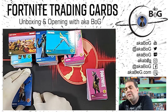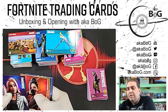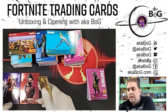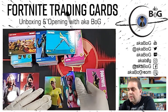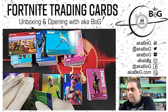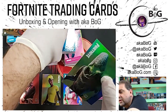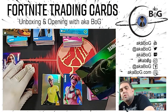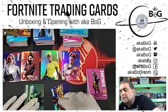We bought 12 value packs, and in those 12 value packs we ended up getting two optichromes — number 28 and number 143 — so an epic and an uncommon. And then we got four hollows: an uncommon, a rare, an epic, and a legendary hollow.